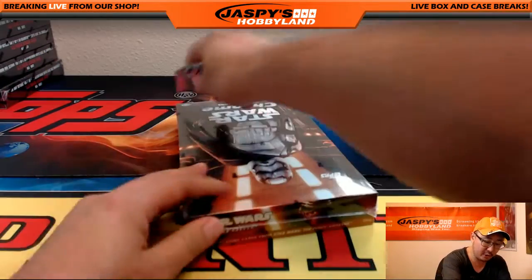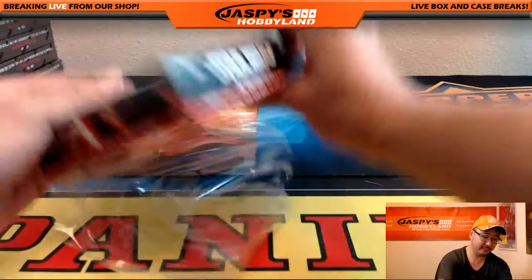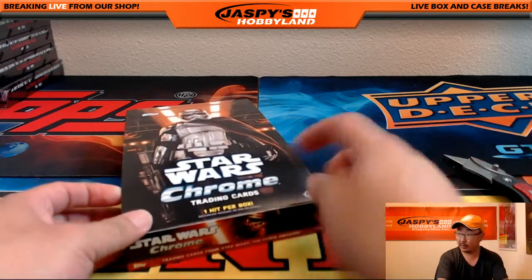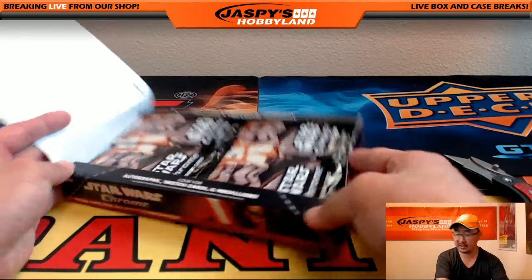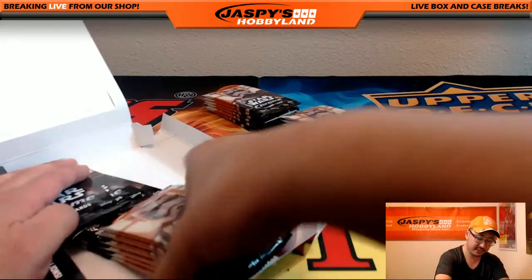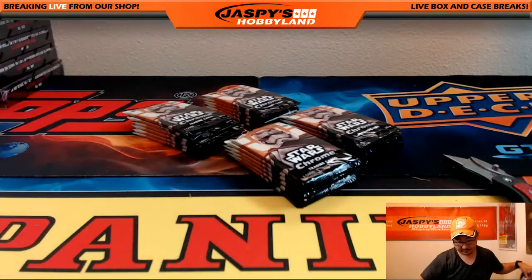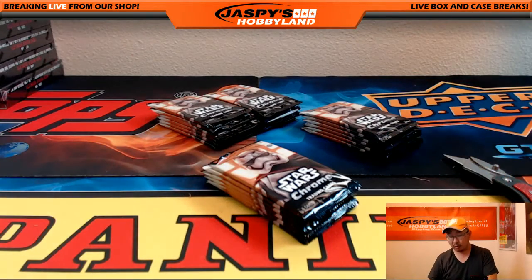Let's pop the break and get this box open first. We'll number the packs and then go from there. Remember, one hit per box. Autograph, sketch cards, and medallions are the possibilities here. All these boxes come from the same case. We haven't seen any sketch cards or medallions yet, so we'll be on the lookout for that.